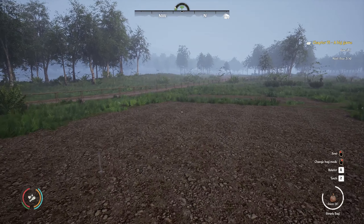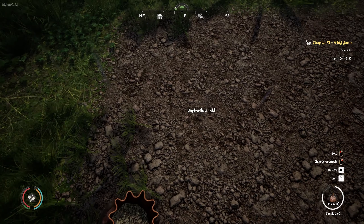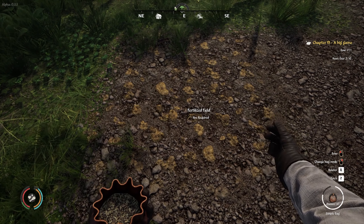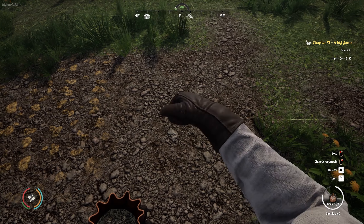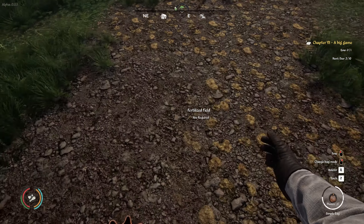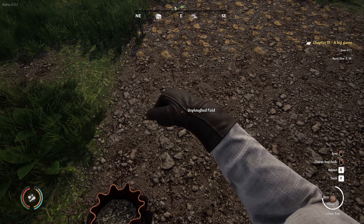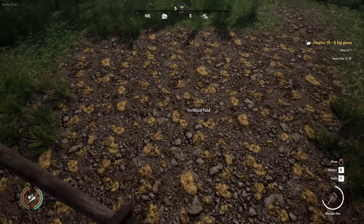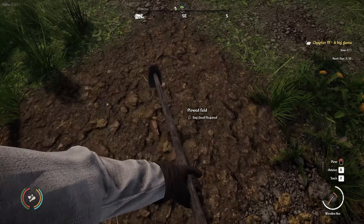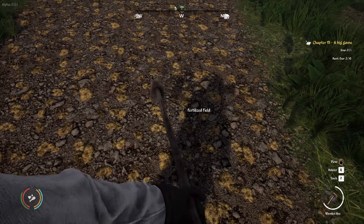While you're there, make sure you grab some seeds from these traders as well, since you'll need them to grow anything. Now that you have the manure, seeds, bag, and wooden hoe, go back to your village. Equip your bag — it will have the option to change what's in it from your inventory. Select manure and begin to spread it all over the plowed field one square at a time.